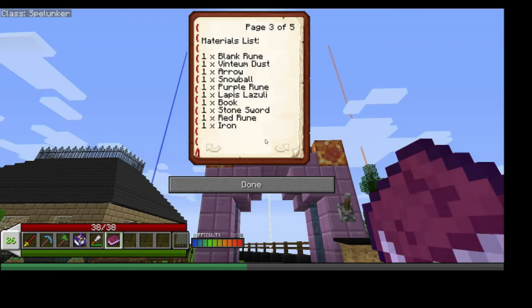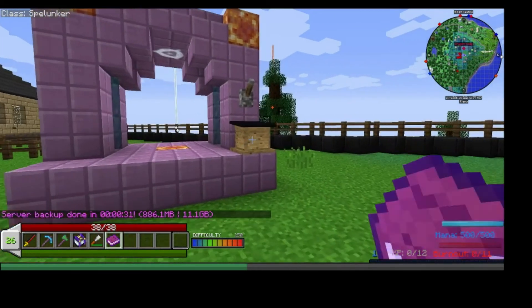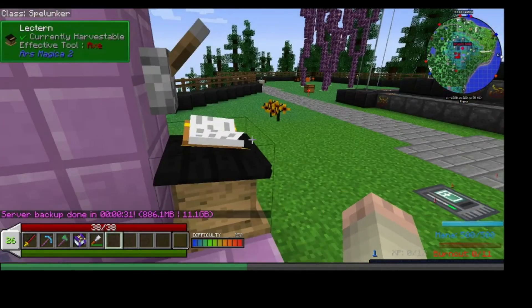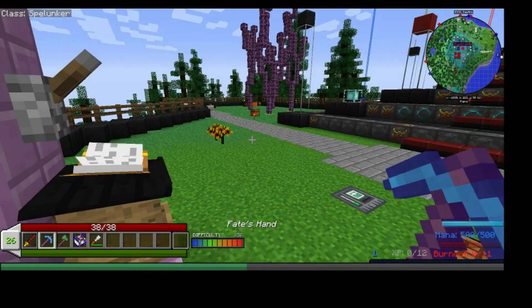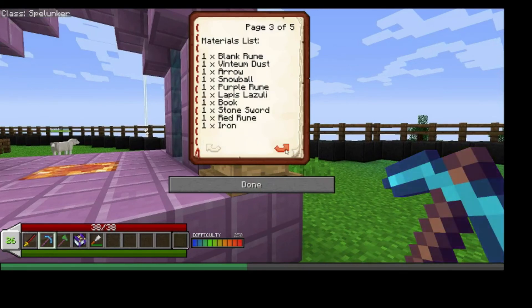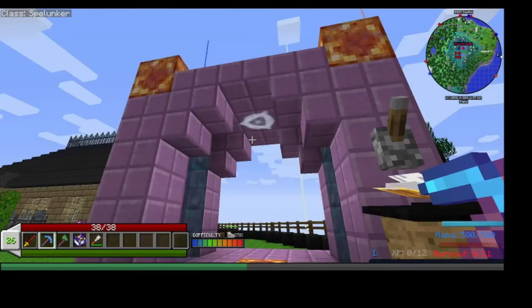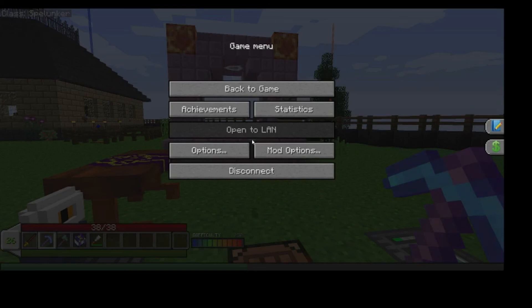I'm going to gather these items and then we'll finish this next episode because we're pushing 30 minutes. I'm going to place the book in here. I'm going to locate the items and next time we shall experiment with creating our first spell. Thank you very much — we'll continue this in another day or two. Be sure to put your comments down below and hit the likes. To be continued.